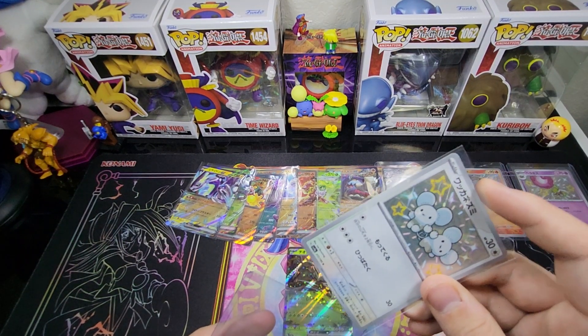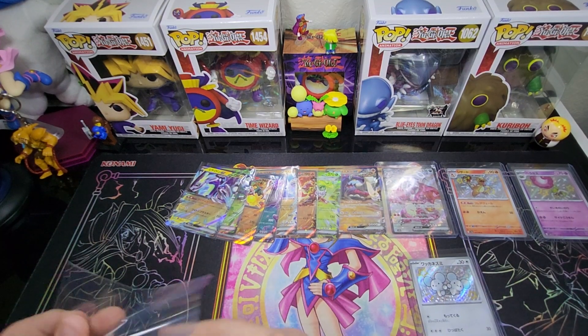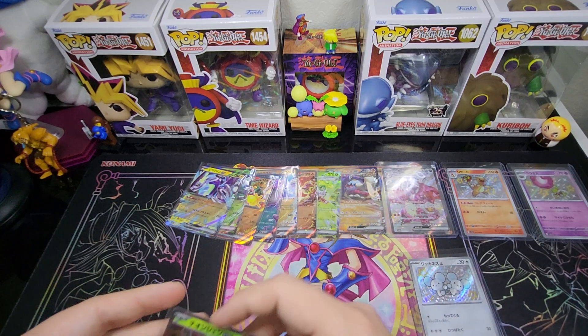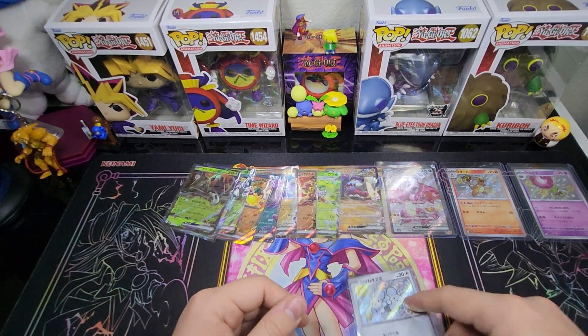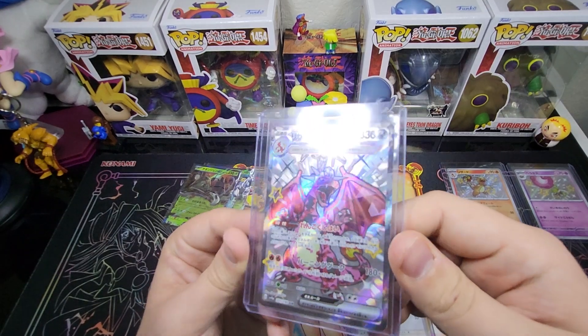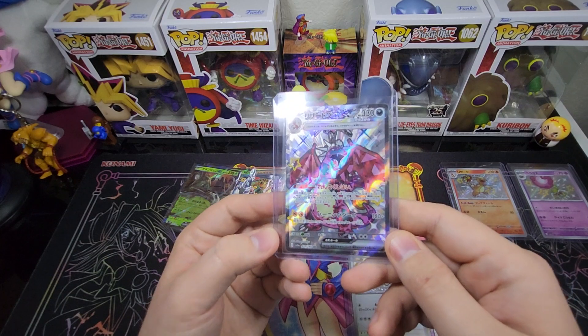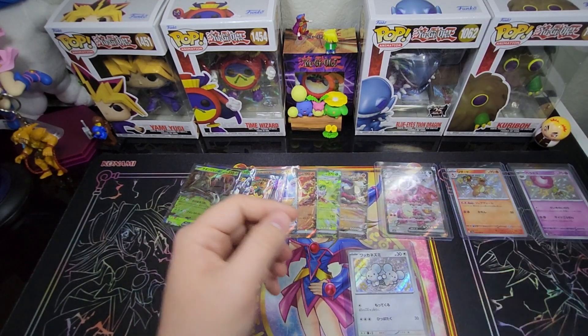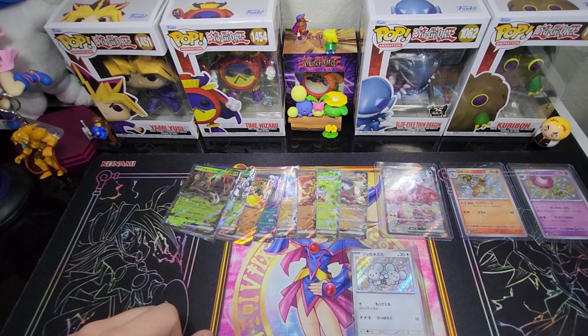So this isn't a crazy opening and it means we're going to have to open more of this set because I did not get the Shiny Mew I wanted. But we definitely got a really good pull — I'd say the SSR Charizard is definitely our best pull of the video. It's not the SIR, but it's also one of the better pulls out of this set. Thank you guys for stopping by, thank you for joining me on this adventure, and I can't wait to see you on the next one. Comment down below what your favorite card pulled today is — bye guys!